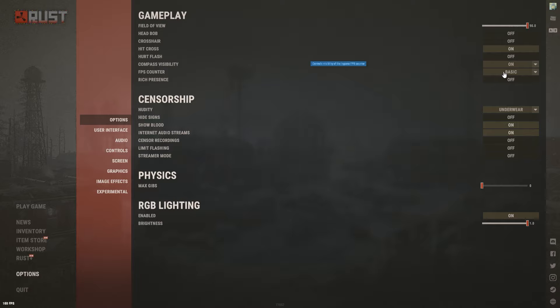FPS counter I have set to Basic — I only like seeing my FPS and not all the other stats, because constantly seeing ping jump from 9 to 30 or 40 is just a mental thing. If you do want to see your ping, use Advanced Plus Ping. If you have bad ping, Advanced Plus Ping lets you see how it's affected in different areas so you can try to reduce it. Otherwise just keep it on Basic.